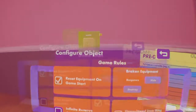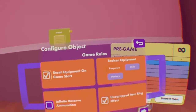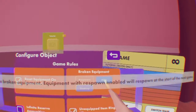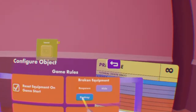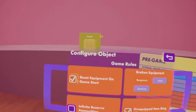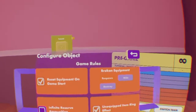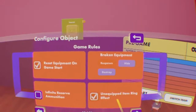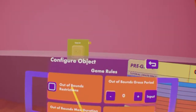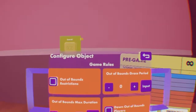Next page — reset equipment on game start resets any equipment to its spawn point when the game starts. Broken equipment, like the lost skulls weapons, can have it respawn at last spawn point, be hidden and respawn at the next start of the game, or be completely destroyed forever — I like to have mine set to respawn. Infinite reserve ammunition gives infinite ammo to power weapons for laser tag, being the laser launcher and beam cannon. Unequipped item ring effect gives a ring to items on the ground that you can pick up. Out of bounds restrictions are similar to quests — if you're out of bounds, it starts a countdown until you're out. I don't like to have this on as it can be a bit finicky.